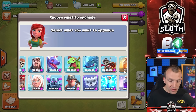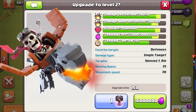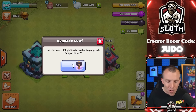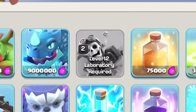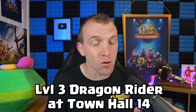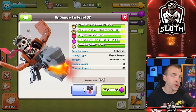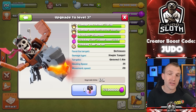None of the troops are maxed — this is the developer build, not my actual account — but you can upgrade to level 2 at Town Hall 13 as well. However, in order to get the maximum level 3, Town Hall 14 is required. It will cost 17.5 million elixir in total to reach the maximum level.